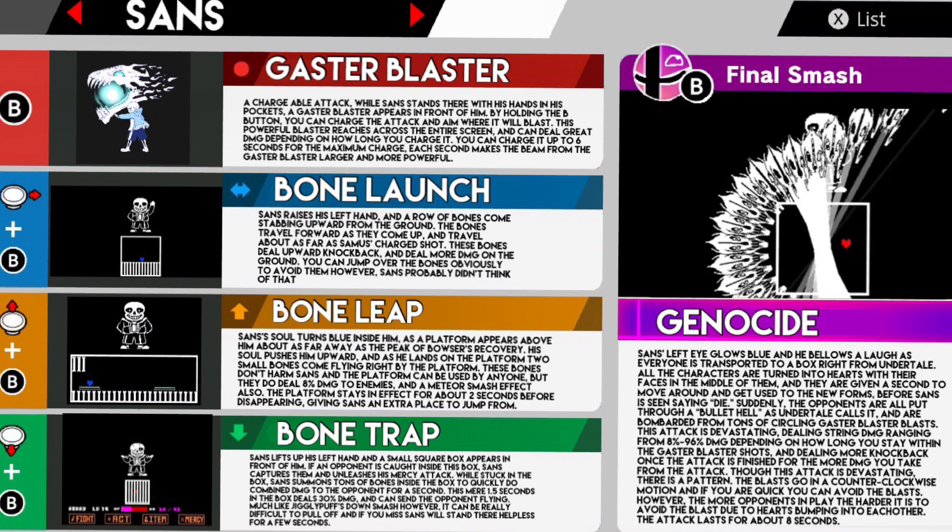Bone Leap is his up special. Sans' soul turns blue inside of him as a platform appears above him, about as far away as the peak of Bowser's recovery. His soul pushes him upward and he lands on the platform. Two small bones come flying right by the platform — these bones don't harm Sans, and the platform can be used by anyone, but they do deal 8% damage to enemies with a Meteor Smash effect. The platform stays in effect for about two seconds before disappearing, giving Sans an extra place to jump from.